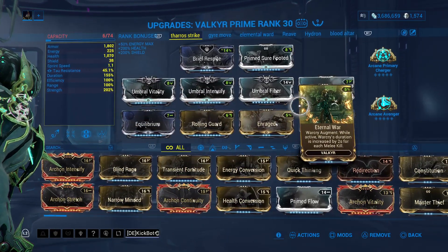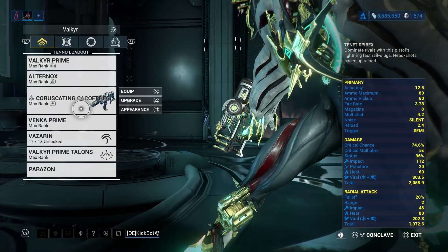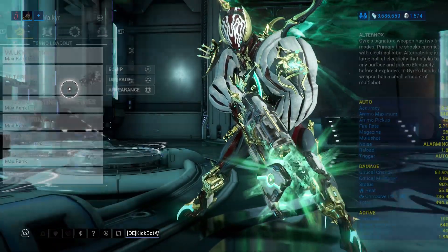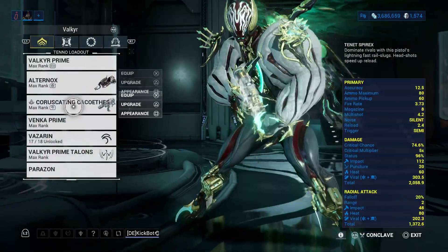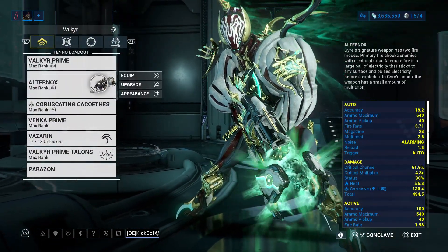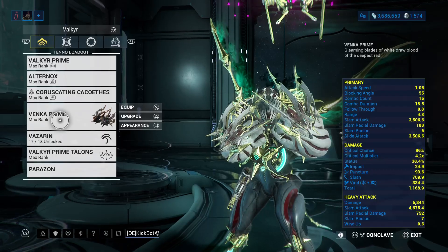The weapons I'm using are simply because they're fun. My primary primes for my secondary, and my melee primes for my primary because it has Primary Dexterity, and then this buddy has Cascadia Flare which I'm getting stacks of from my primary. Again, I have videos on the Alternox, the Coruscating Cacoethes, and the Natty Daddy on my channel.